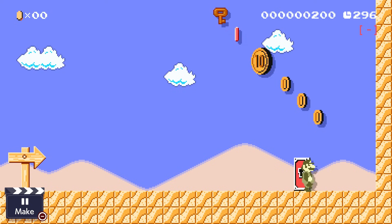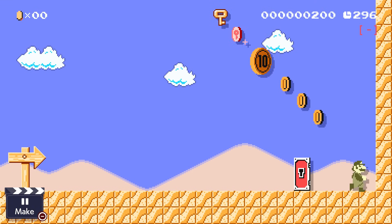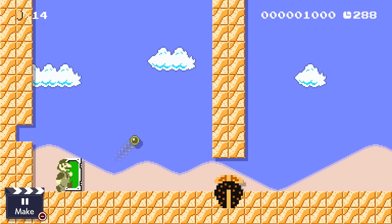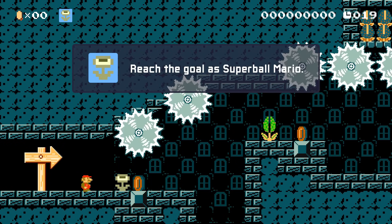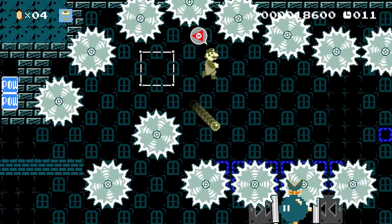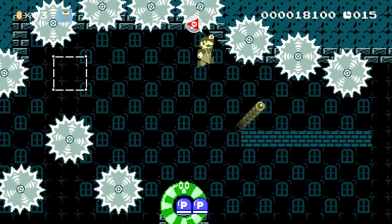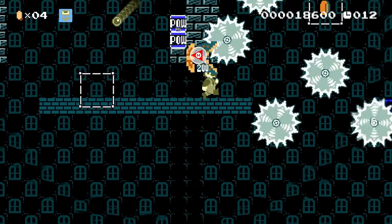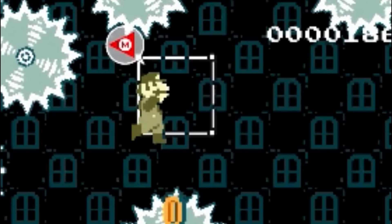Now let's begin with the version-exclusive power-ups. First is the Superball Flower, which I'm really happy made it in. Superballs can do a surprising amount of things: they can kill enemies, bounce off walls, collect coins, big coins, keys, and red coins, activate POWs, light bombs, and activate P-switches. This means you could create pretty cool levels based around Mario using these powers. Here's a quick example level I put together for this video. If you noticed, I included indicator blocks, which are generally good for superball levels so the player doesn't have to guess where to fire. Usually iron blocks work well as indicators, or any block that's different from the ground.